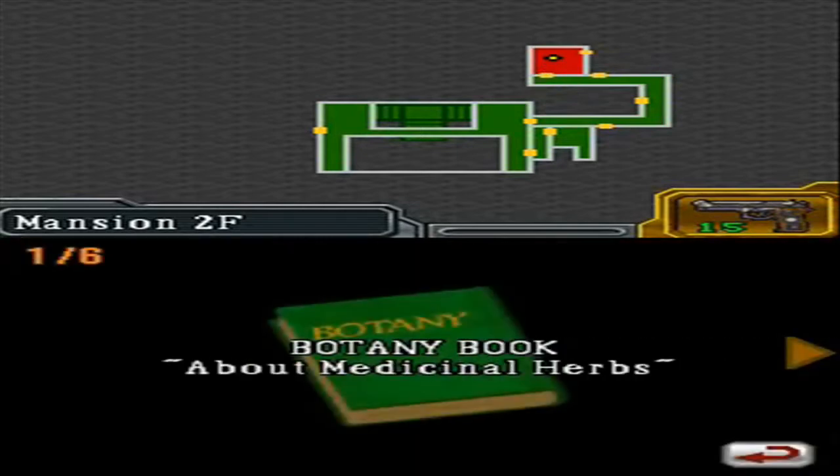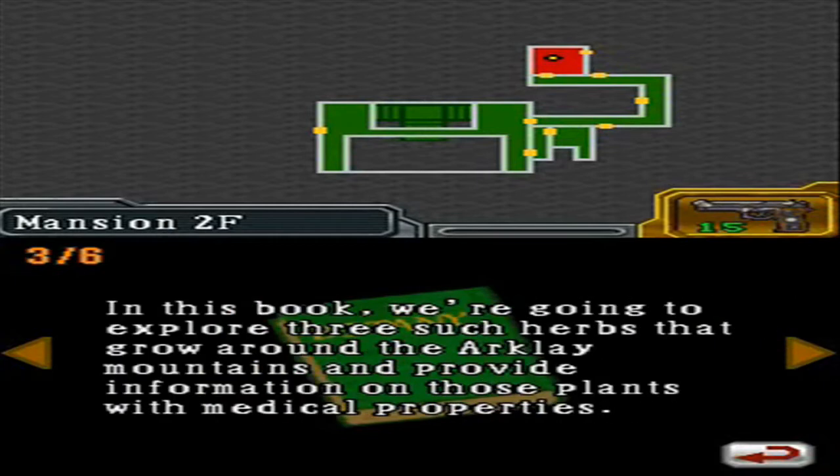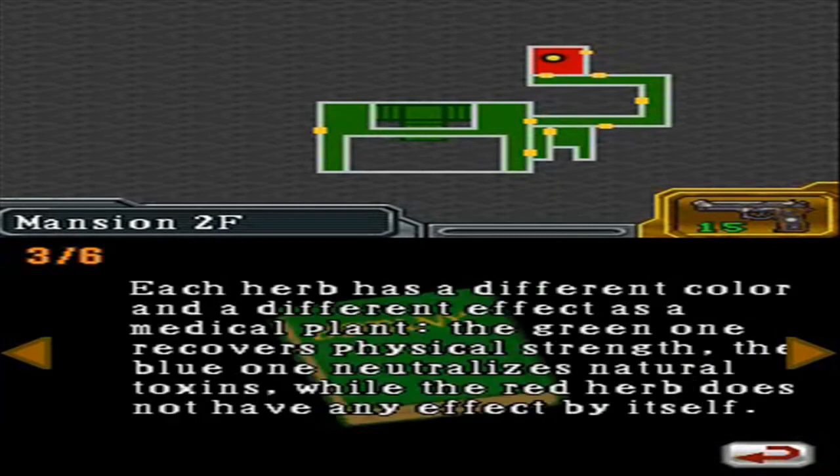A tiny book about medicinal herbs. As you may know, there are many plants that have medicinal qualities. Since ancient times, humans have been healing wounds and disease using various plants. In this book, we're going to explore three such herbs that grow around the Arklay Mountains and provide information on those plants with medical properties.